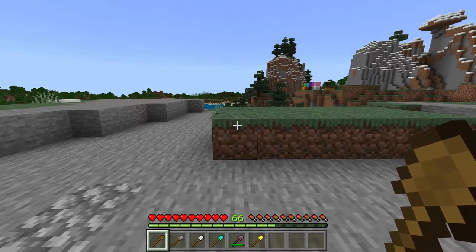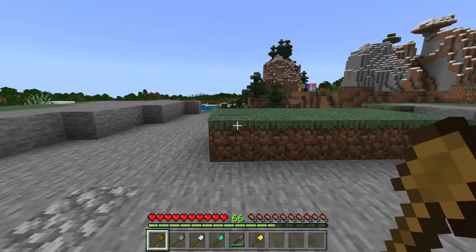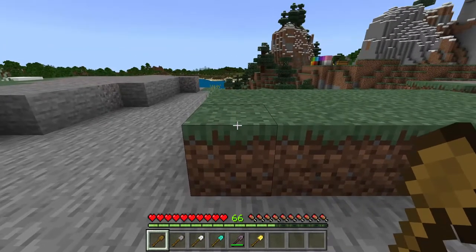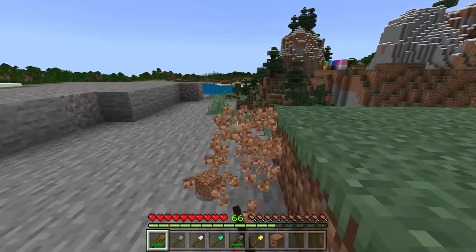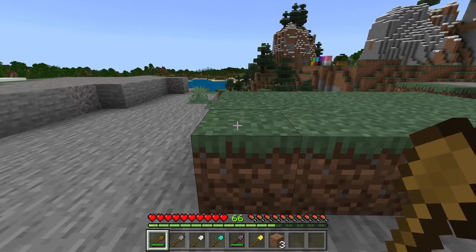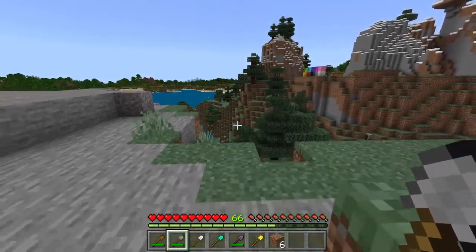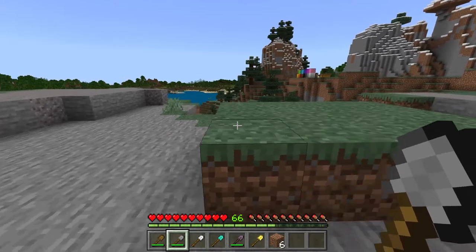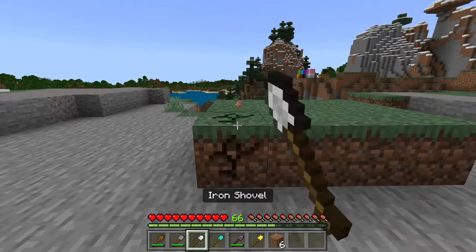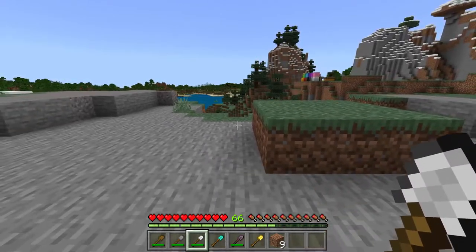First, the wooden shovel - it's the slowest and has a durability of 59. Stone is a bit faster with a durability of 131. Iron is pretty quick and has a durability of 250.